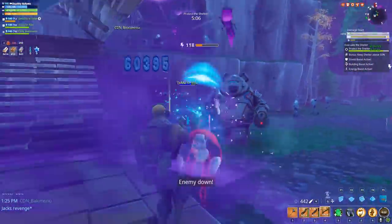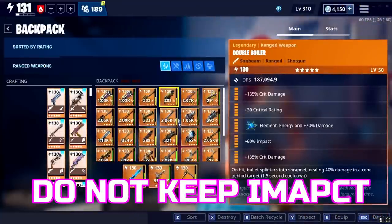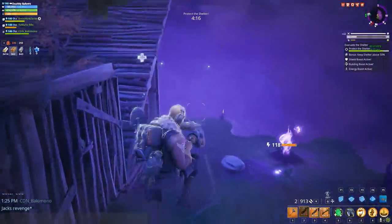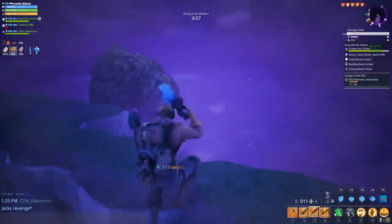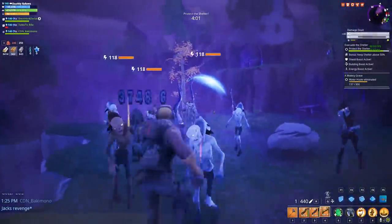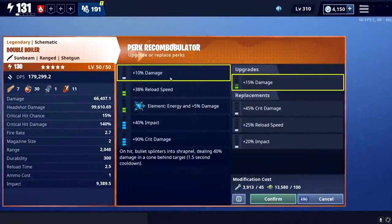Looking at the rolls and how I suggest rolling this weapon: I had two of them but I did break one, so it's not perked up yet. On this one we have crit damage, crit rating, energy, impact, and crit damage. The funny thing about this weapon is it kind of messes you up — the gun cannot roll one crit chance and two crit damage rolls, which is kind of iffy for a hard-hitting single-fire gun.